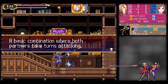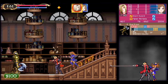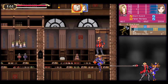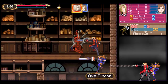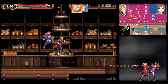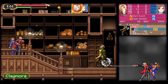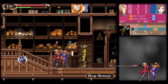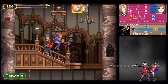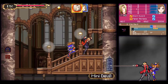Rush — a basic combination where both partners take turns attacking. They have combo attacks they can use as long as that MP bar is flashing — then they'll perform a combo attack. Rush is kind of the worst one, but it's got a little anime cutscene. They should make a Castlevania anime — that's what we used to say back in the day, before Netflix made our dreams come true.